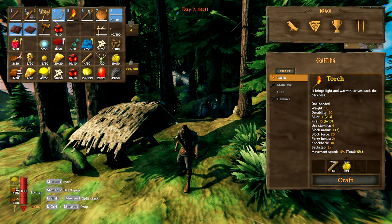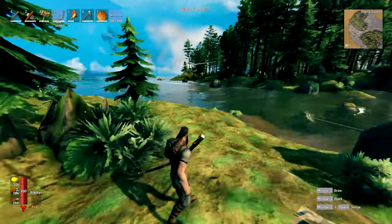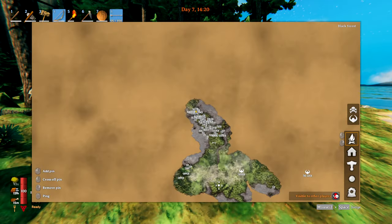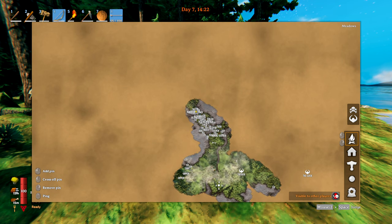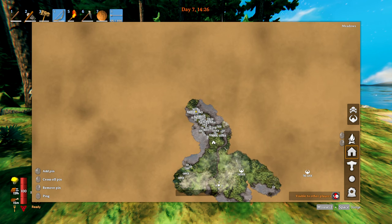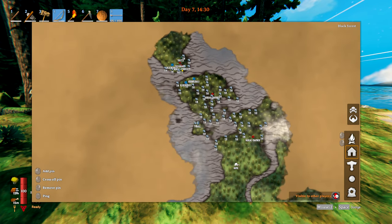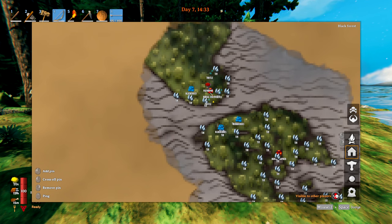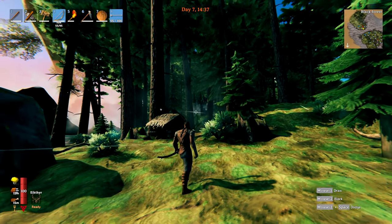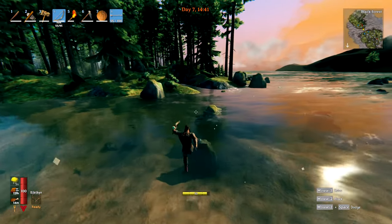I ended up with 29 Surtling cores — this is fantastic! We'll be able to smelt anything we want. That's probably going to wrap it up. Home is right here — I should put a home marker there so it's not just a bed. Call it 'home' — there we go. Look at all the tin we can still get. I still have not found a single copper node, but I'm digging this little archipelago kind of thing we've got going on.